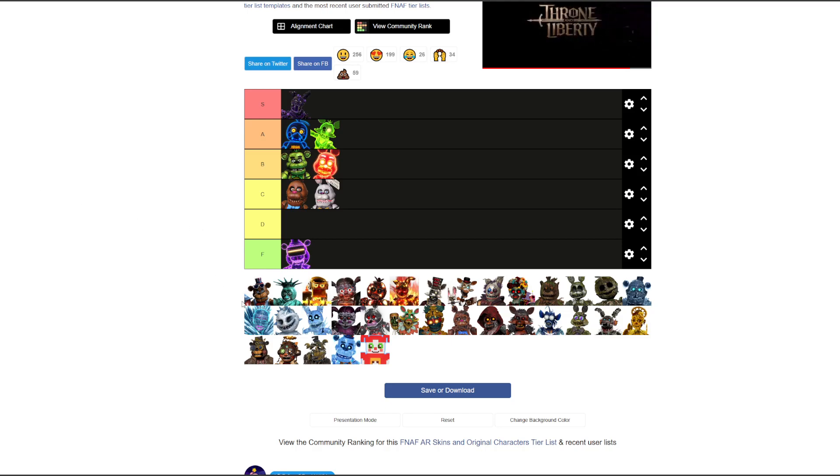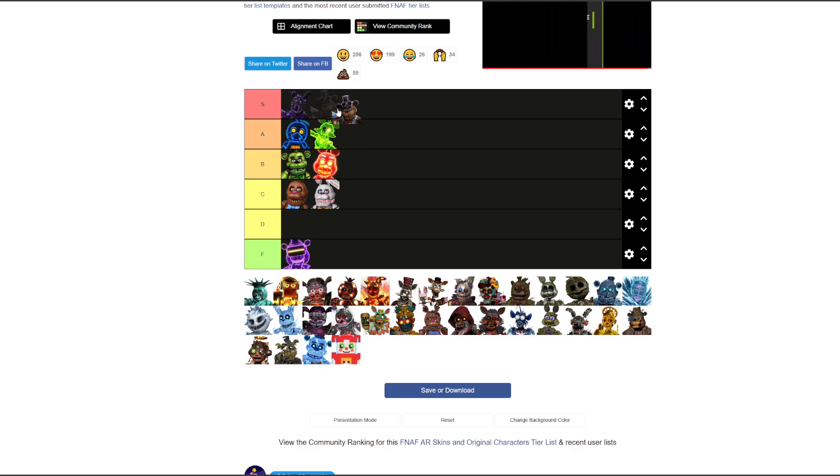Firework Freddy — I'd say A. I like the design. He's got fireworks, he's in the spirit of American day, patriotic fun. I'd say A, not S tier.